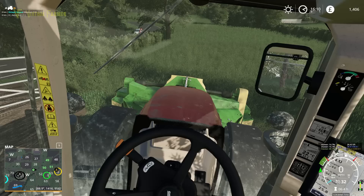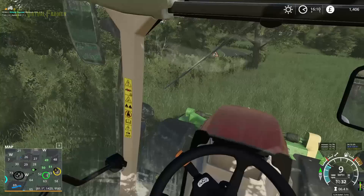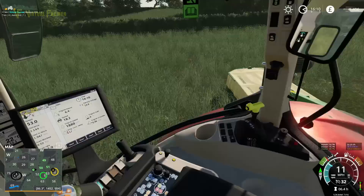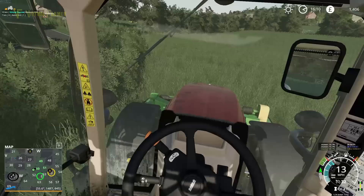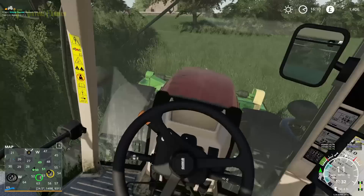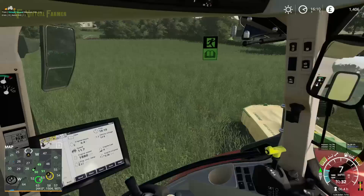First I'm going to turn on my rear mower, switch to my front mower and turn that on as well, drop it down — and hopefully that's dropped the rear one as well. There we go. Much easier to do it this way, and yeah, this is cutting really well. This tractor with these mowers — I expected a bigger issue. I can't remember if we've used this tractor with these mowers before, but my worries may have been a bit unfounded.